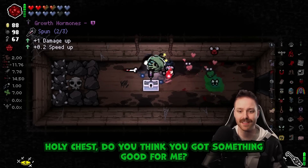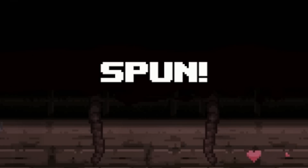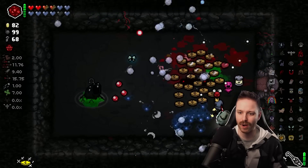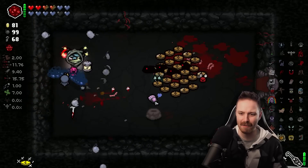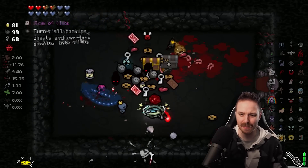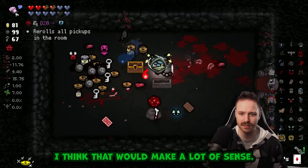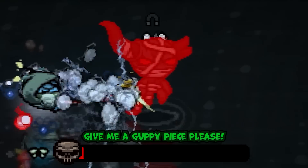Delirium - nope. Holy chest - you think you got something good for me? Antigrav - pretty good here. Wow, Guppy's Paw! We are close to Guppy. Could I go full soul heart? I think that would make a lot of sense. Adversary - give me a Guppy piece please.